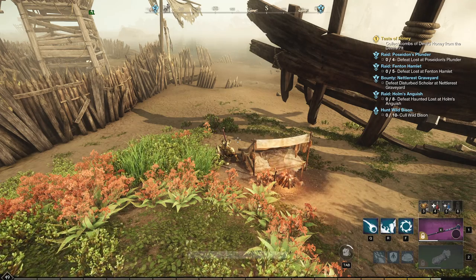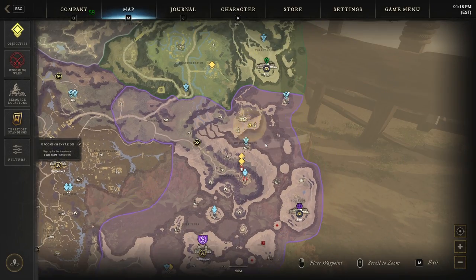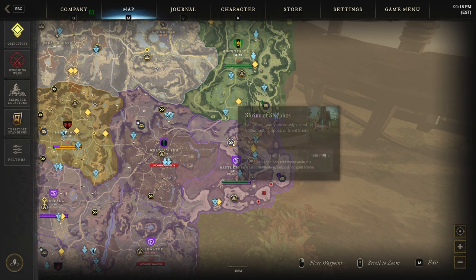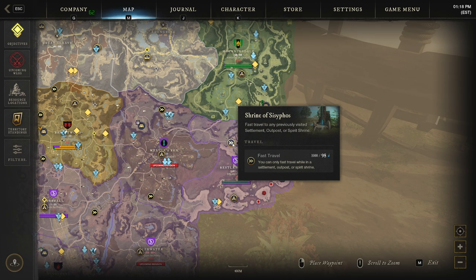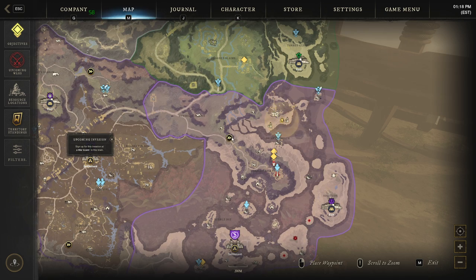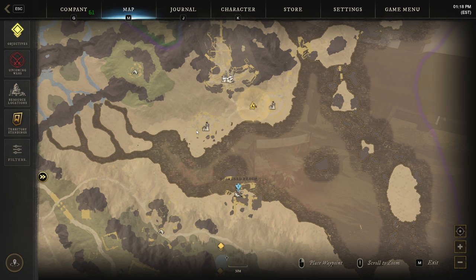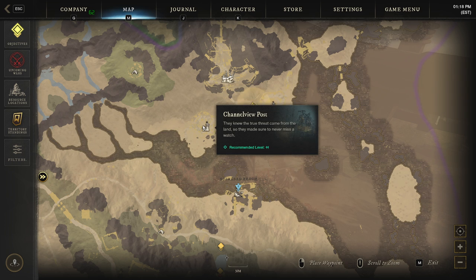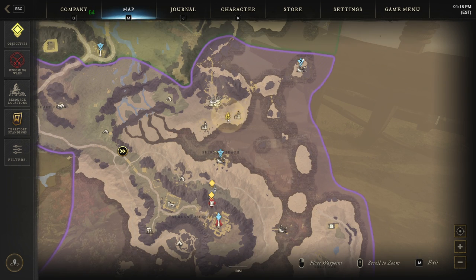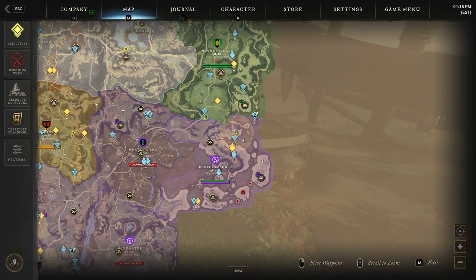This area is in Restless Shore, and you have a waypoint and a shrine where you can fast teleport right into this area. Where I'm at is called Ocean View. You can also do this in Channel View Post, but I'm in the second one which has a fire camp in case you die.